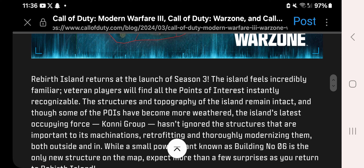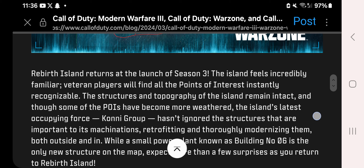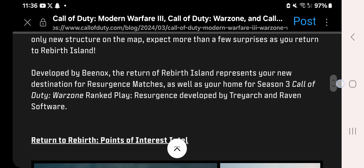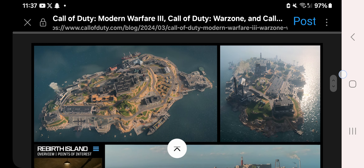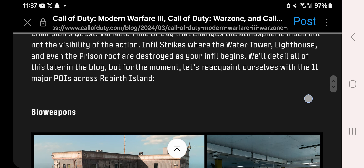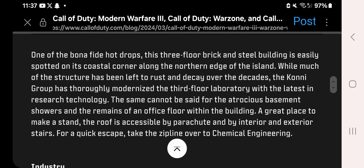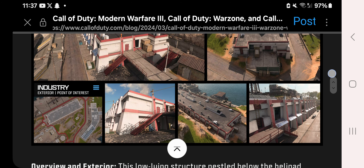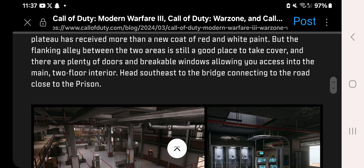Rebirth Island returns at the launch of Season 3. The island feels incredibly familiar — veteran players will find all the points of interest instantly recognizable. The Connie Group has taken it over. The only new structure on the map is a small power plant known as Building Number Six. Expect more than a few surprises as you return to Rebirth Island. Points of interest include Bioweapons, which is a returning area, with details on the interior, exterior, water tower, hilltop, and helipad.